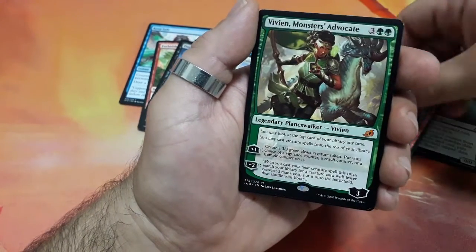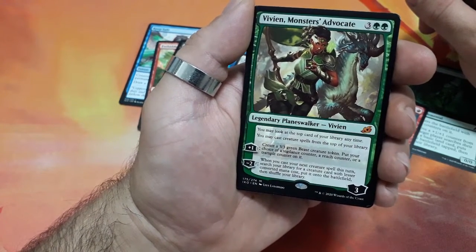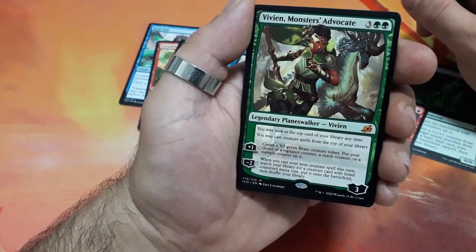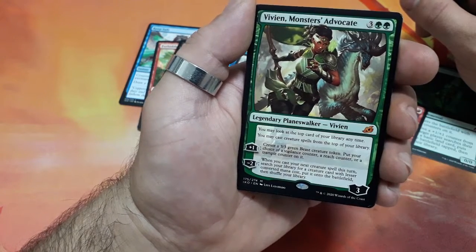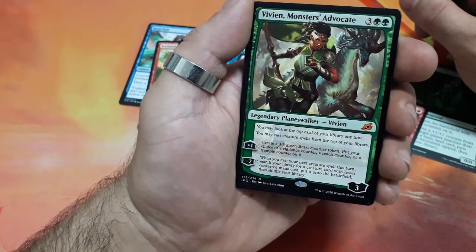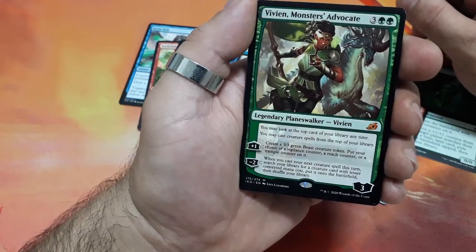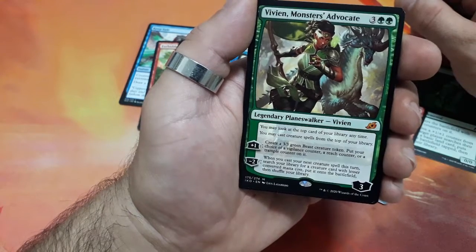And a rare — it's a mythic! Vivien, Monsters' Advocate, five drops, and she has three loyalty points. So permanent: you may look at the top card of your library anytime. You may cast creature spells from the top of your library. For +1: create a 3/3 green beast creature token, put your choice of a vigilance counter, a reach counter, or a trample counter on it. And for -2: when you cast your next creature spell this turn, search your library for a creature card with lesser converted mana cost, put it onto the battlefield, then shuffle your library.